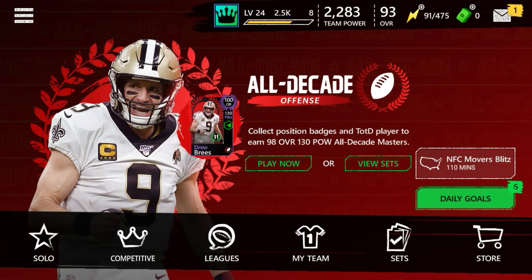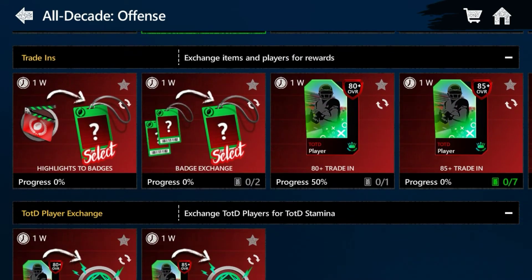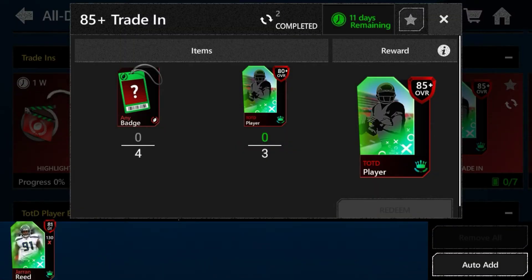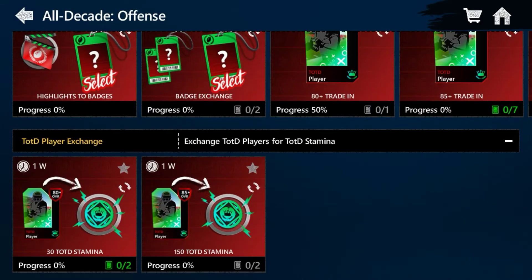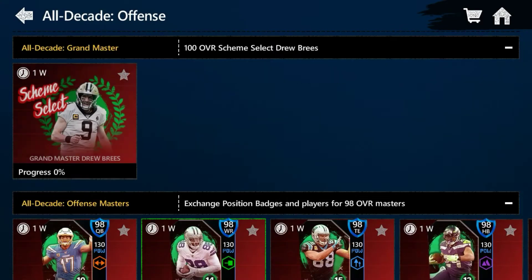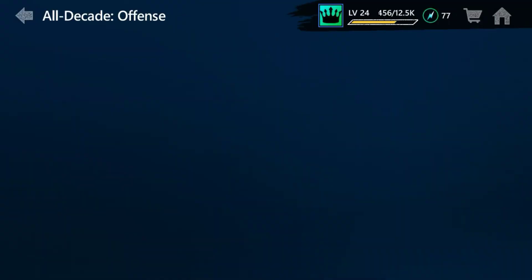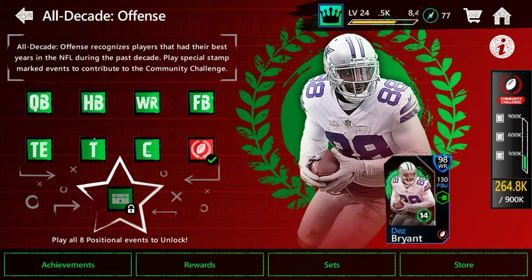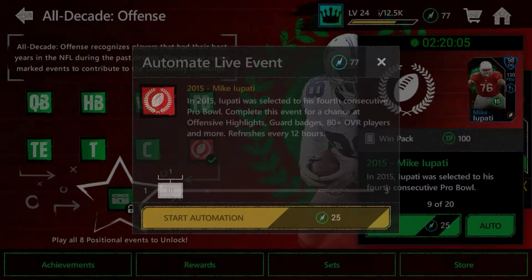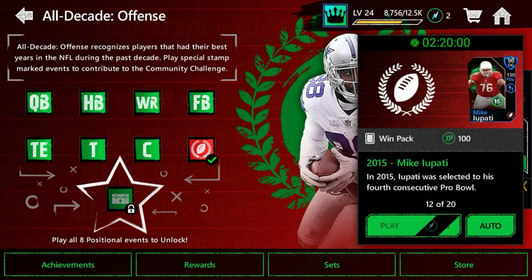Another way to get 80s rather than doing Team of the Decade: if you have a bunch of 80s, just put them in the 85 set. Anytime you get 80s you don't need, I would recommend putting them in the Stamina set — because if you put those guys in the Stamina set, you could actually pull a 99 from any of these packs, which is really cool.